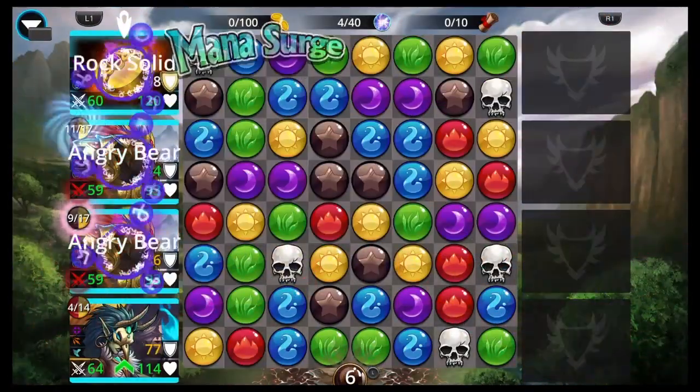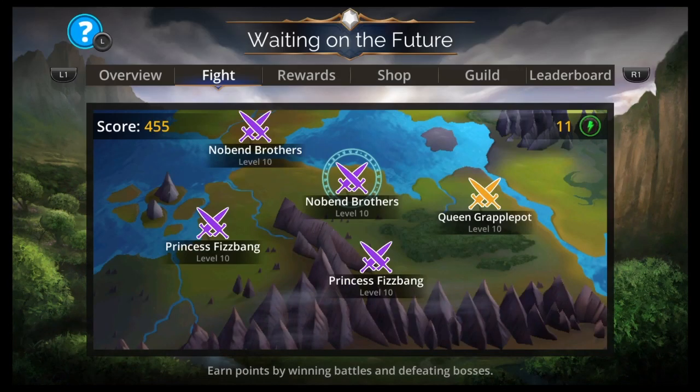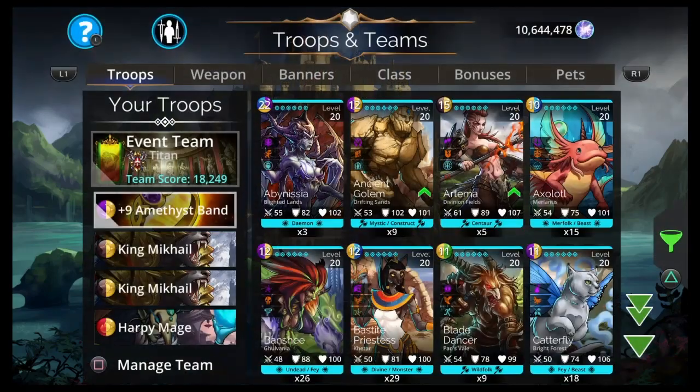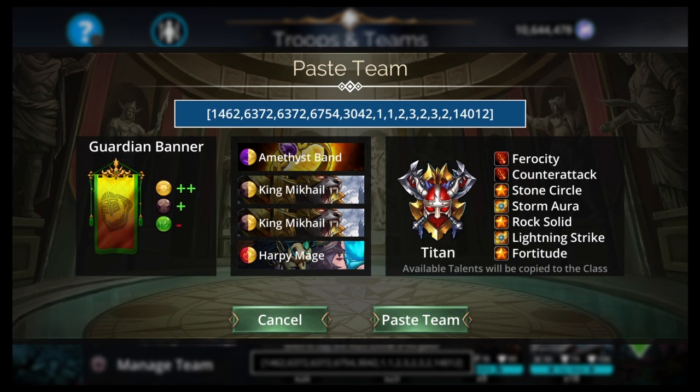The Amethyst Band, of all the exploding weapons, even though it's not like the right typing or whatever, it still gives one mana to all allies as one of its perks. So it was the only one that had a really good perk.